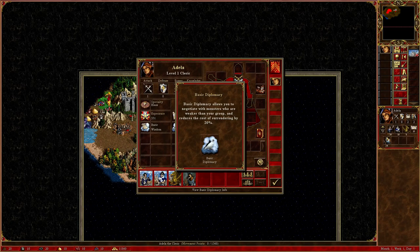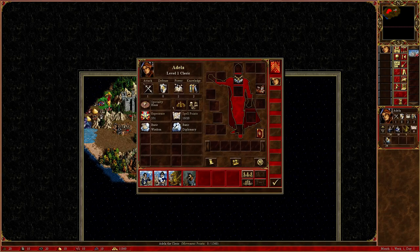Diplomacy reduces the cost of surrendering by 20%, but also allows monsters who would normally flee from you a chance at joining you. It's a randomized chance — Basic is about 15%, Advanced is around 30%, and Expert is around 50%. If they would flee from you, it gives that much of a chance for them to pass a check and join you. They won't always join you, and it does give you the option to decline and fight them anyway. Getting this early is a great way to get some cannon fodder to help you win battles.